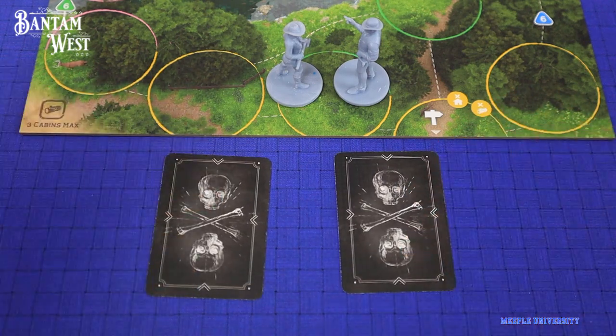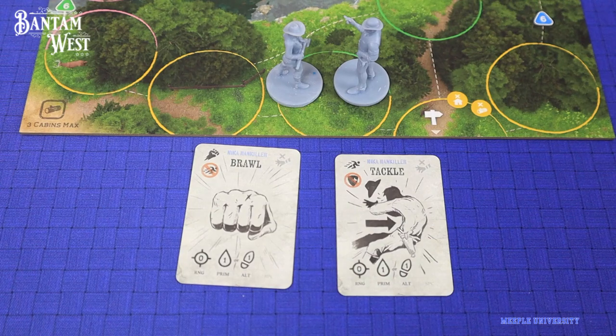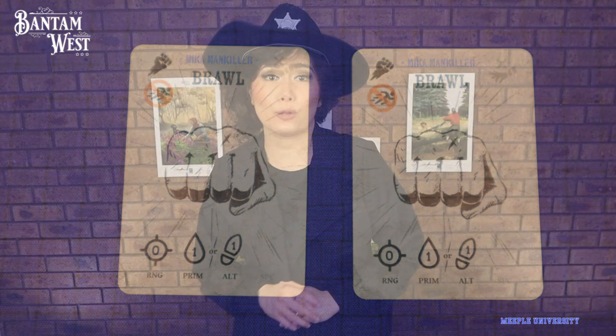Players can also battle other players. Battle works with each player choosing a combat card and revealing simultaneously until someone is out of health or moves away. Cards will either cancel other cards, or both cards take effect with the attacker's results first.